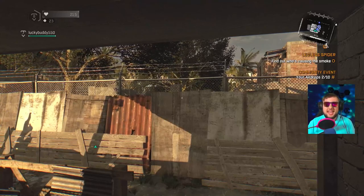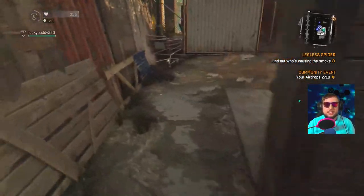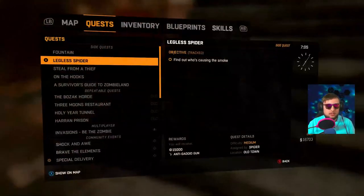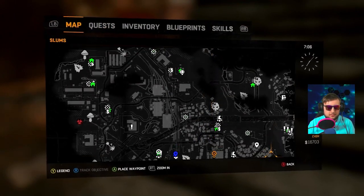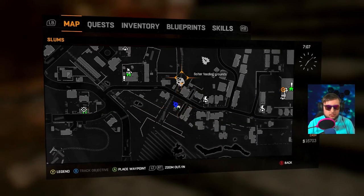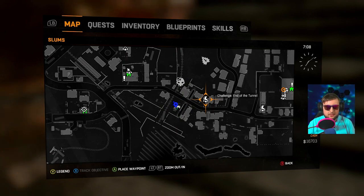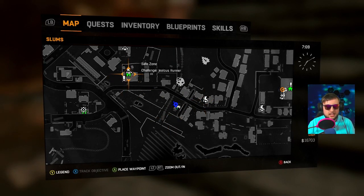We're gonna start with the airdrop Special Delivery quest. This is the hack to do the Special Delivery quest for the community event that is Spiked's Story Last Call. What you're gonna want to do is come over to this safe zone on the map — we're in the slums right now, middle left. It's right next to a bolter nest and right next to an End of the Tunnel challenge.